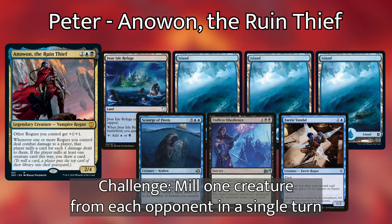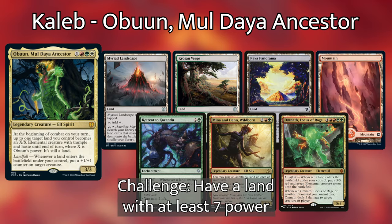Going first, we have Peter playing the Anawan Ruin Thief pre-constructed deck. He kept a hand with Three Islands, Jwar Isle Refuge, Scourge of Fleets, Endless Obedience, and Fairy Vandal. His personal challenge is to mill a creature from each opponent in the same turn. Next up, Caleb is piloting the Obun Moldaya Ancestor pre-constructed deck. Caleb kept a hand with a Mountain, Anaya Panorama, a Krosan Verge, a Myriad Landscape, Retreat to Kassandu, Mina and Den Wildborn, and Omnath Locus of Rage. Caleb's personal deck challenge was getting a land above seven power.